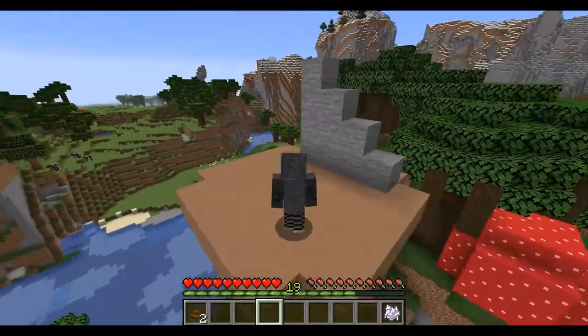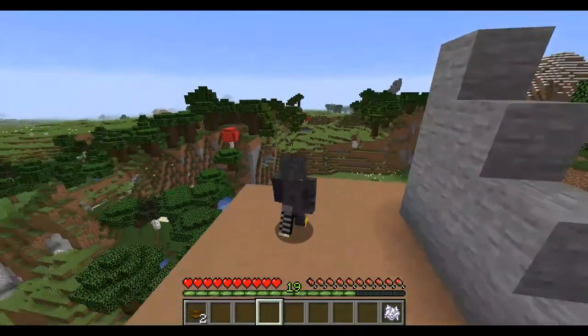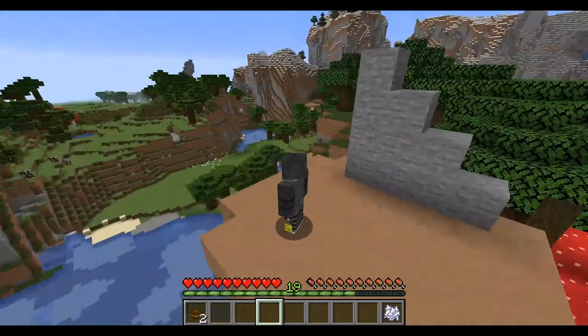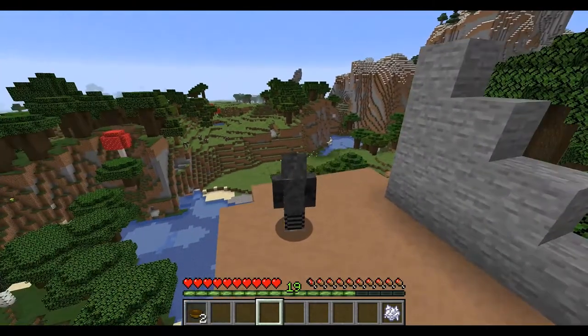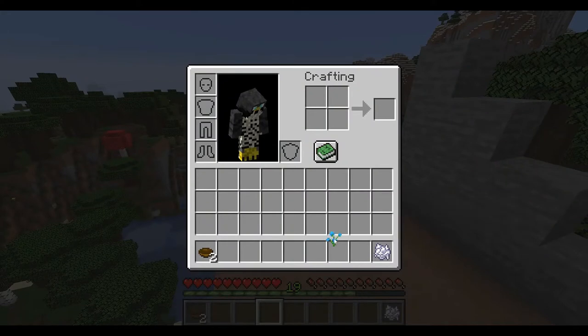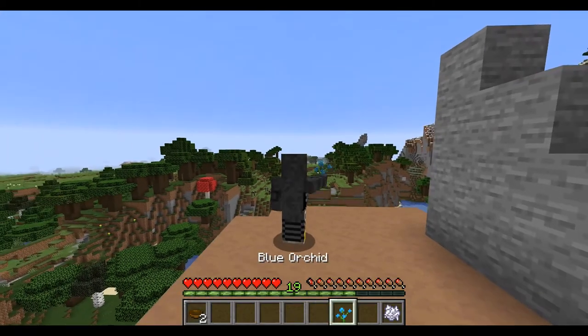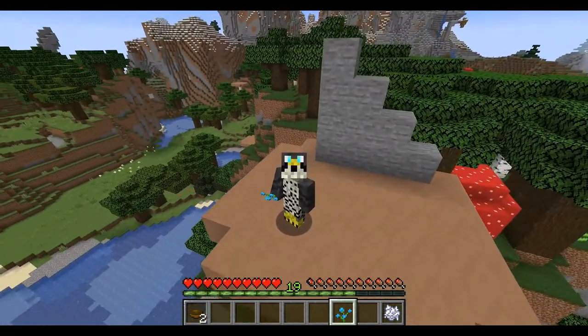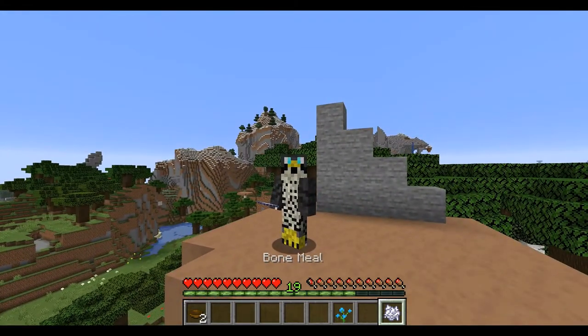If you're worried about getting the flowers, I can see a whole bunch of dandelions and some oxeye daisies. If you want to make a lot of them fast, find a swamp. Blue orchids are the only ones that spawn in a swamp, so just bone meal the swamp and you'll get a whole bunch of them — you get flowers when you bone meal.